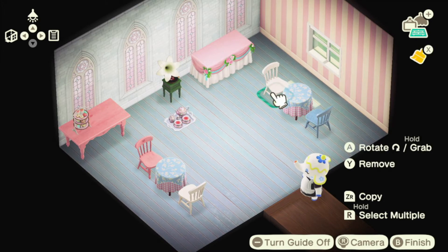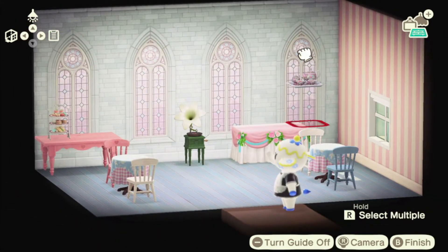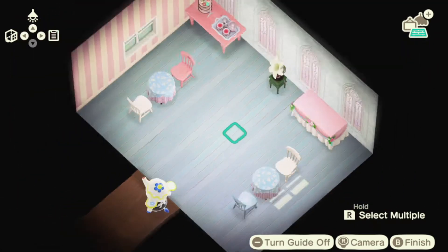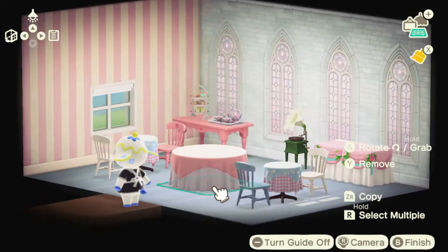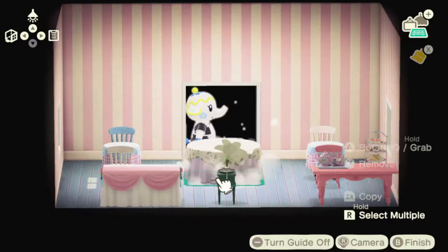We've made the room smaller again, which I like better. I'm kind of into this long shape lately — you may have noticed from the past couple of builds. Here we try the table again and then finally accept defeat and use the shabby chic table. I'm very excited it's going to be Halloween soon in my game.